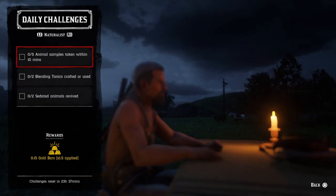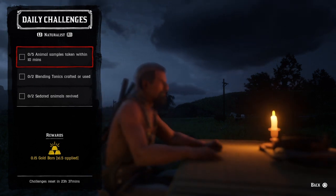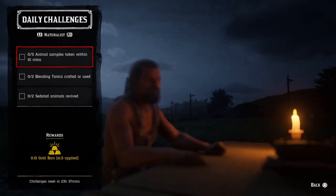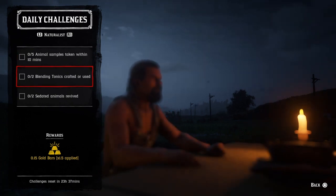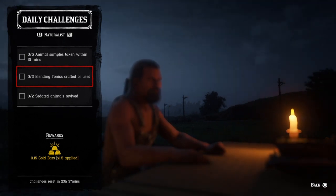Five animal samples taken within 10 minutes: just sample five animals within 10 minutes and that challenge will be completed. If you go to Emerald Ranch and go to the pen where the sheep are, sedate them — they're enclosed and won't get away, and you can get all five at one time.